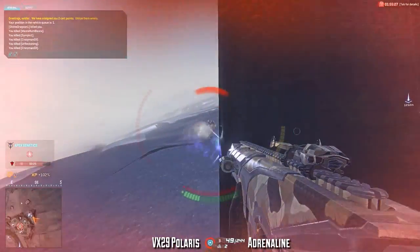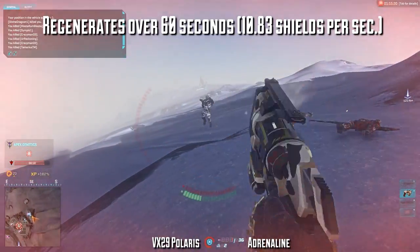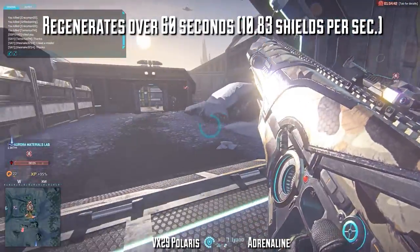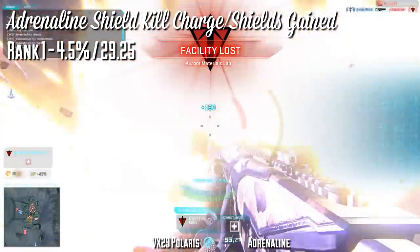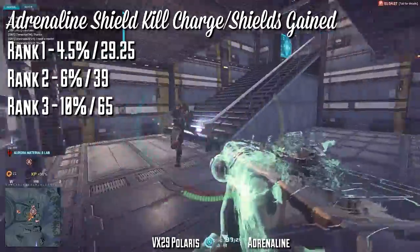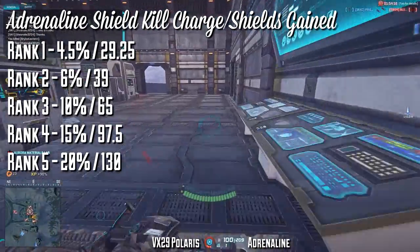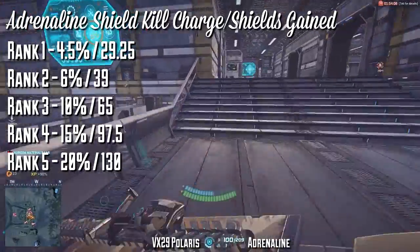At all ranks, the Adrenaline Shield regenerates over 60 seconds — 10.83 shields per second — the same as the standard NMG at rank 1. The difference is that it can also regain energy from kills. At rank 1 you restore 4.5% energy (29.25 shields). Rank 2 is 6% (39 shields). Rank 3 is 10% (65 shields). Rank 4 is 15% (97.5 shields). And at rank 5 it restores 20% of your energy, equivalent to 130 shields — a huge difference from rank 1 to rank 5, so ranking up rewards you a lot.